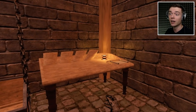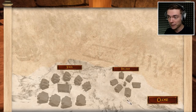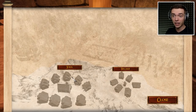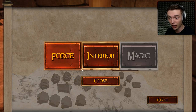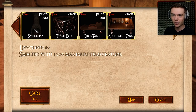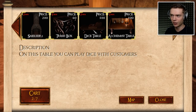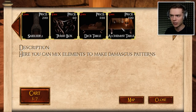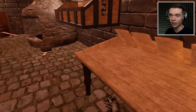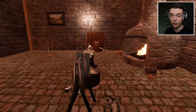Today we got something really cool going on. Let's take a look at the map - we used to only buy stuff from the village, but now we can head over to the next area: the town. That means we can upgrade our stuff - a new smelter, a new trash box, a new dice table, and an alchemist table. I have no idea what the alchemist table does.